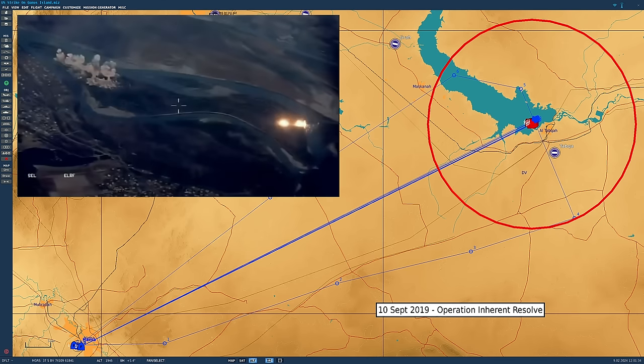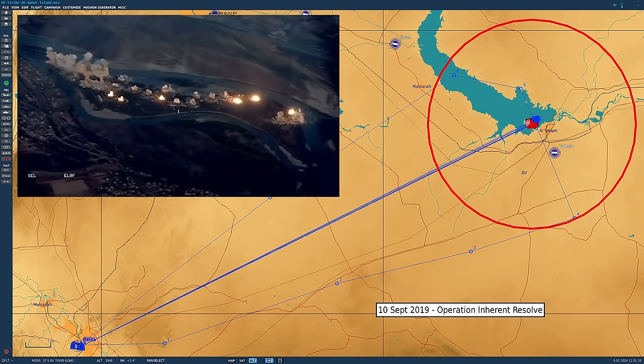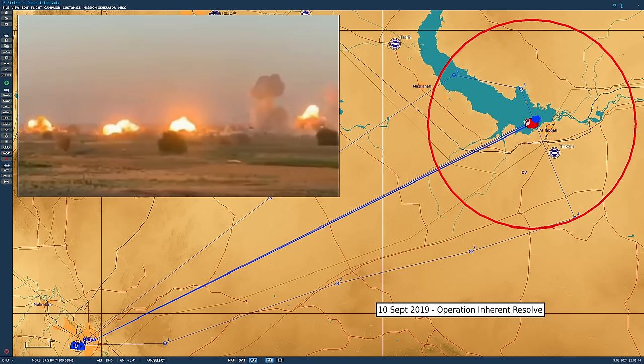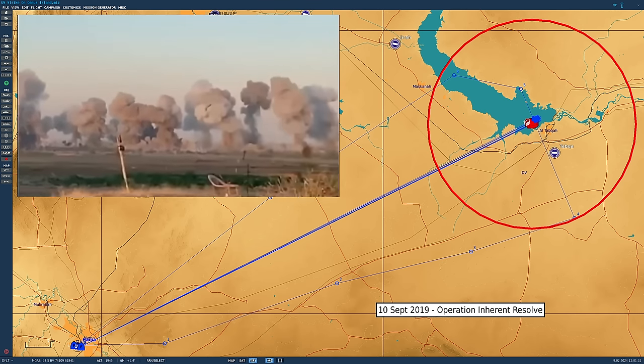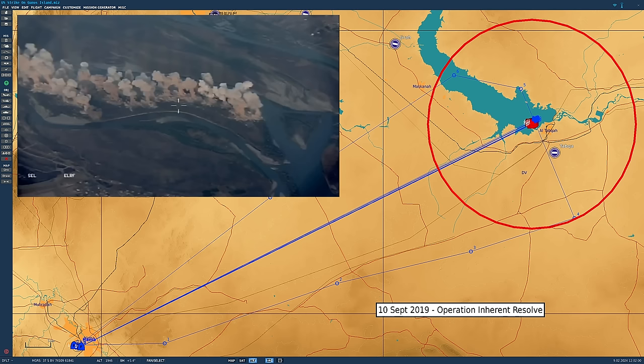US F-15 and F-35 aircraft dropped 80,000 pounds of munitions in a coordinated, simultaneous time-on-target strike, located in the Salah al-Din province north of Baghdad. Major General Eric Hill said: we're denying Daesh the ability to hide on Canis Island. And you guys have asked us to reenact it.